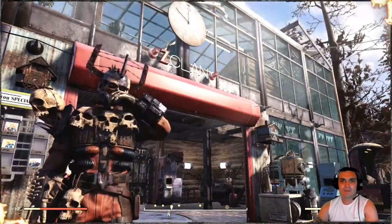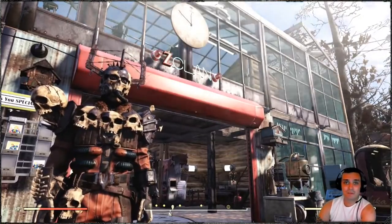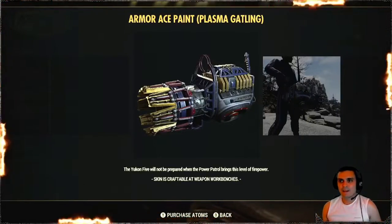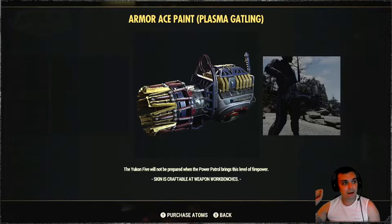Hey, what up Z-Clan and everybody else, how you doing? I hope you all doing good. Welcome to my Fallout 76 video. In this video we're going to take a look at the Armor Ace Paint for the Plasma Gatling, which you can earn by playing Season 4 and you can get it by reaching rank 86.